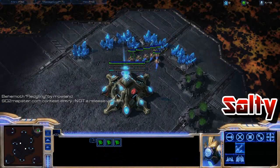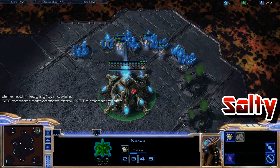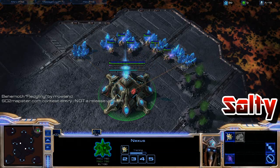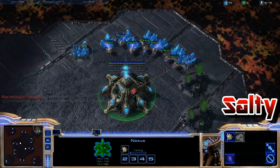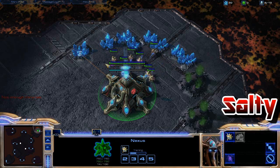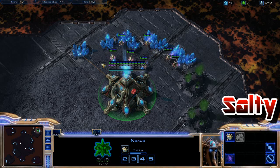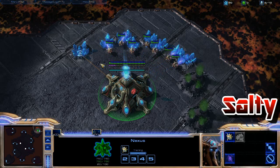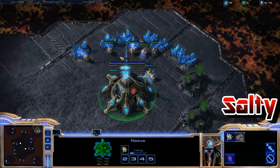All right, part three — we have the most advanced of these proxies I'm going to show you today: a stargate proxy. The reason this is so advanced is you need a gateway, then a cybernetics core, and then you can get a stargate. It's delayed — about as effective as a thor rush — so it's kind of hard to pull off, but if you do, it's super effective.